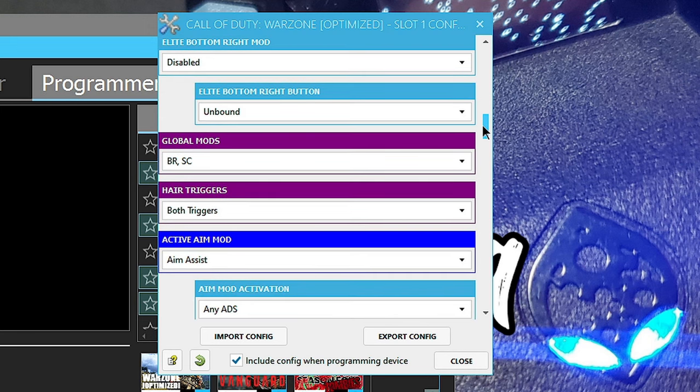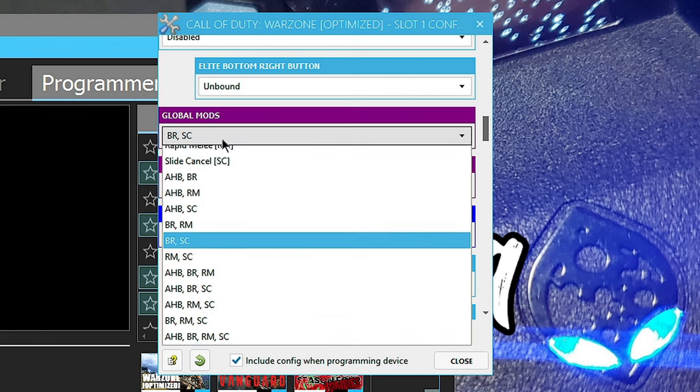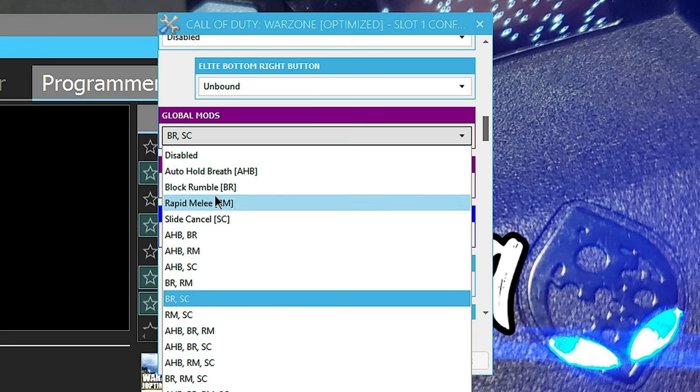Right here - global mods - this is for slide cancel. I've been rocking just BR and SC, which stands for Block Rumble and Slide Cancel. Those are the only two I need unless I'm sniping, then I'll put in the breath settings. But be advised - if you have all the breath options with six times or three times scope, it's going to keep zooming in and out every time you ADS. So switch between them depending on whether you're sniping or not.